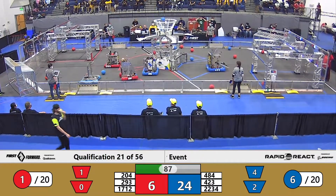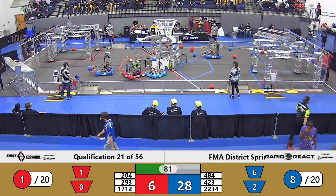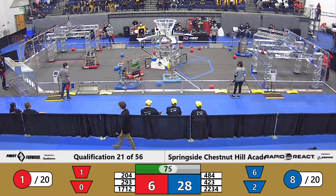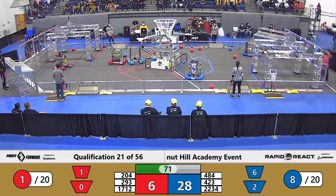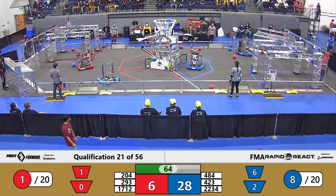423 Simple Machines getting two pieces of cargo delivered to the lower hub for the Blue Alliance, while RoboForce delivers two to the upper. 204 Eastern Robotic Vikings hanging out in their tarmac, waiting for additional controls from the flight deck. They've got clearance once again to operate, going to keep a piece of cargo away from the Blue Alliance while heading back to their hangar zone.